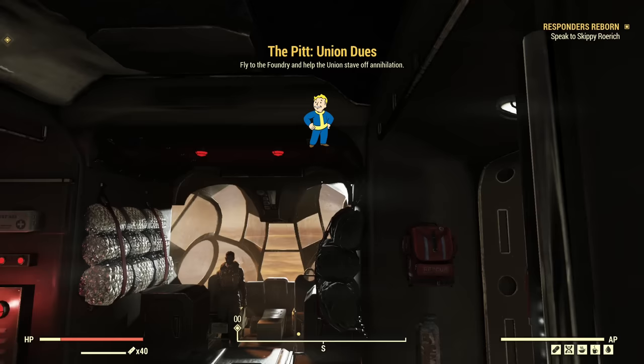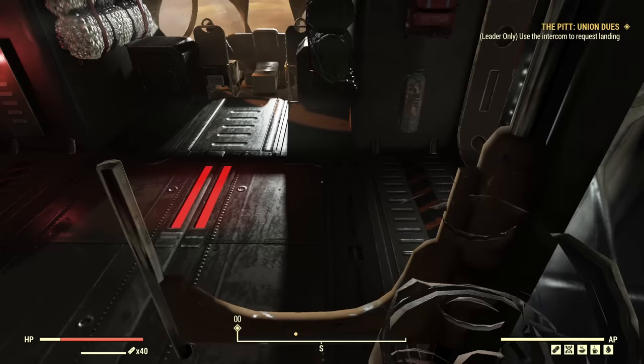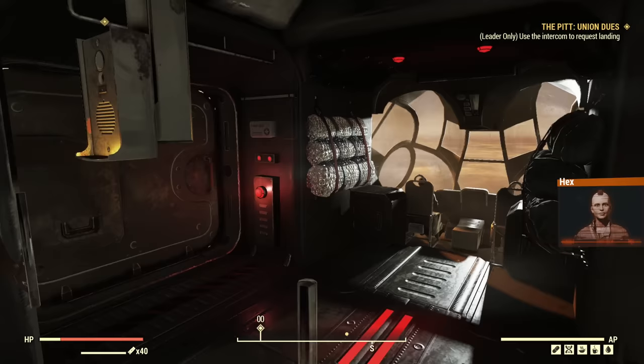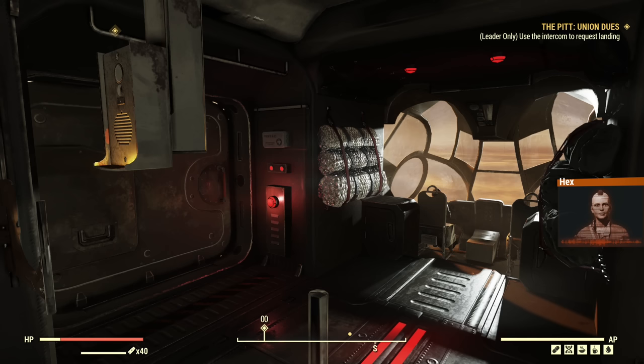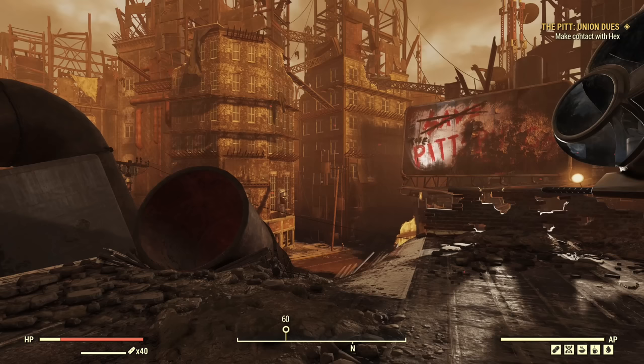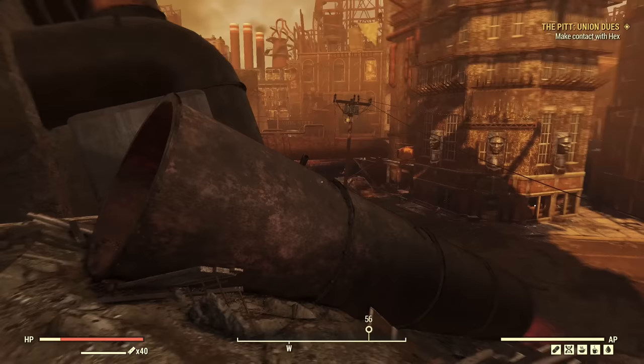Here we are, starting the expedition. Looks like we are on board a Vertibird. Use the intercom to request landing — there's really nothing else to do here. A character named Hex, leader of the local 42 union cell, radios in saying Skippy sent us to help raid the fanatics occupying their foundry. We land — there was no landing animation, we're suddenly on the ground.